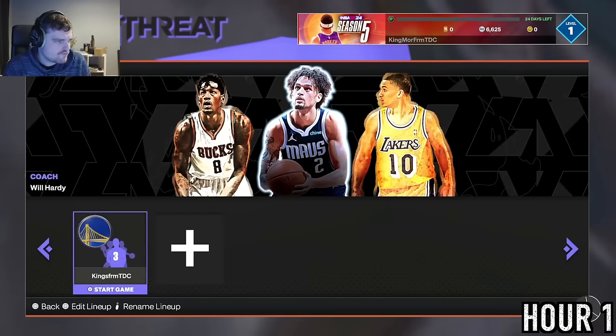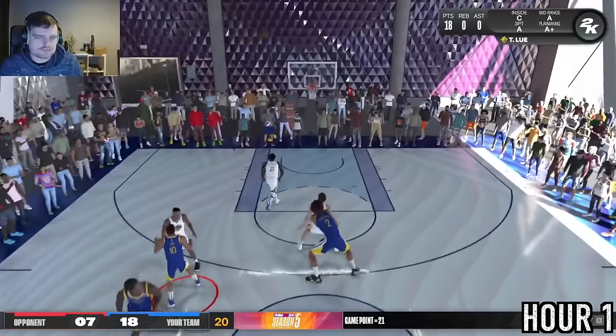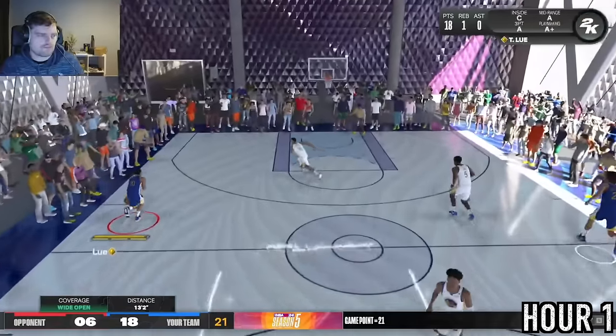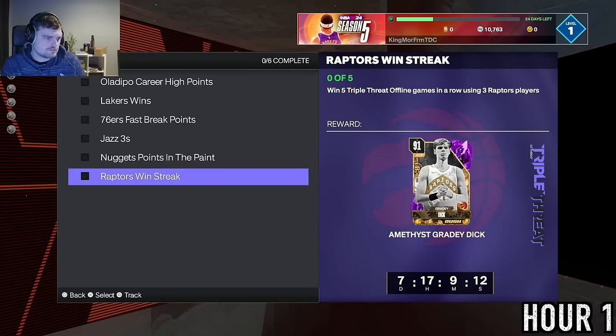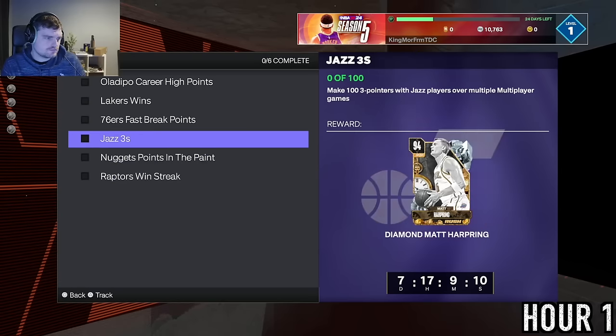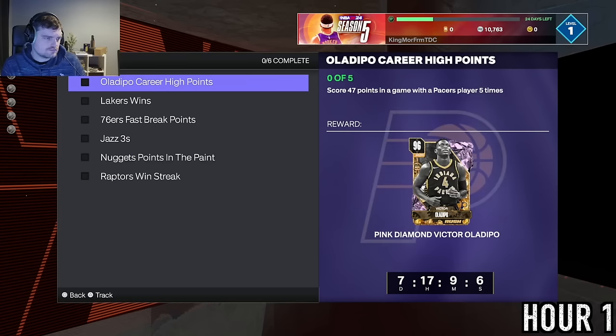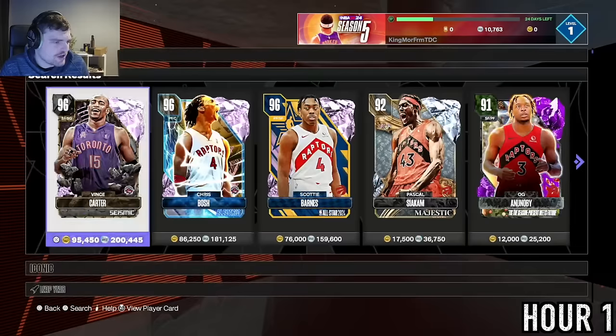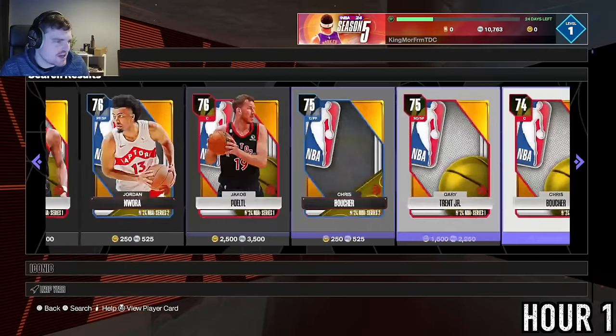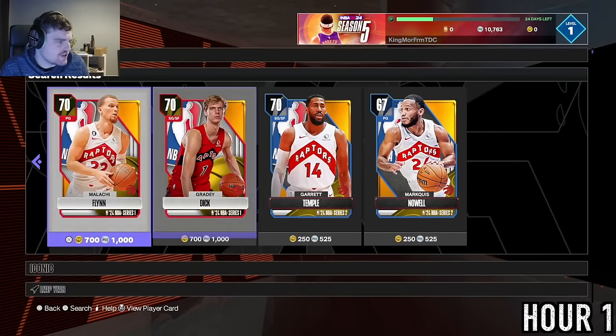We end up just playing offline with this team to get a little bit of MT. I'm shooting threes with Tyronn Lue, but I'll come to regret not getting 150 assists because this was on Monday night. We now look at the Worthy Challenges — I'm not going to go for any of them other than the Raptors ones, because I want to combo these up on Tuesday.